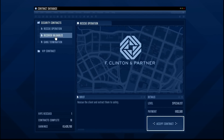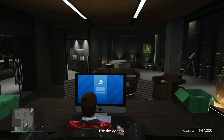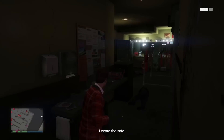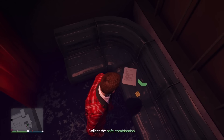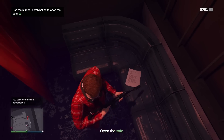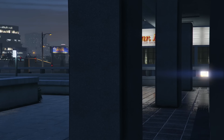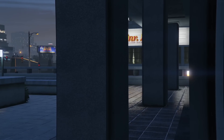This time we're doing Recover Valuables. Luckily we got the Specialist Plus one, which pays $133,000. For this one, just go to where it tells you to go, kill a bunch of people inside, find the safe and then the combination for the safe. Just open the safe and grab the stuff inside, then head back to the agency — mission passed.